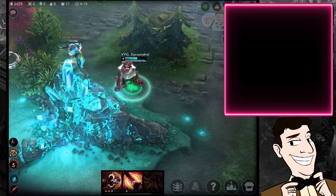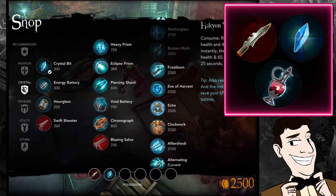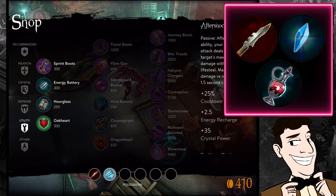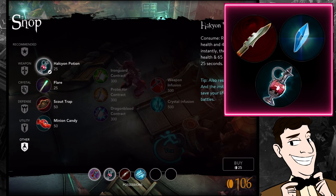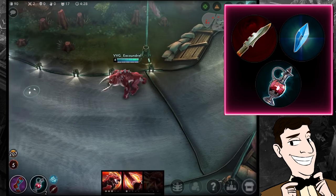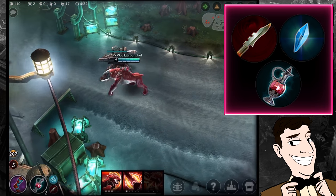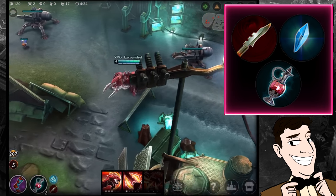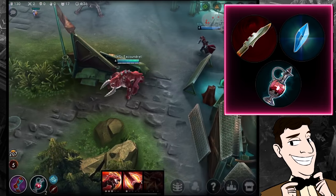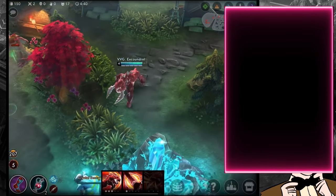When starting in the jungle as Grumpjaw I take a weapon blade, a crystal bit, and a halcyon potion. This synergizes really well with the B ability, gives early scaling for the crystal bit on the A ability, and gives really good duel potential especially when you have five stacks. The crystal bit makes ganks more impactful and dueling a little more reliable.